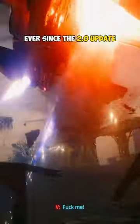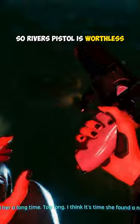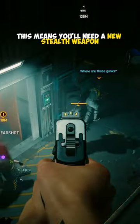Ever since the 2.0 update, you can no longer put silencers on revolvers, so River's pistol is worthless. This means you'll need a new stealth weapon.